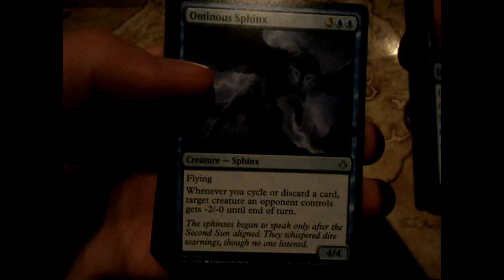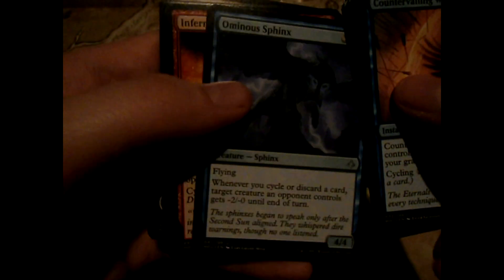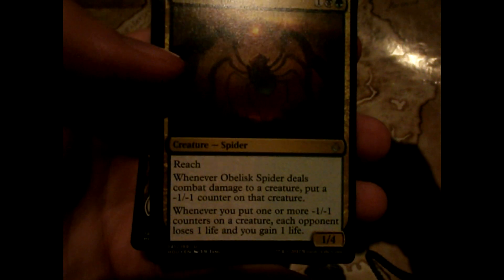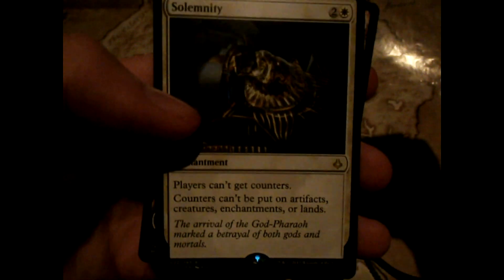Ominous Sphinx - flying, whenever you cycle or discard a card, target creature gets minus two. Inferno Jet - six damage to target opponent. And then we've got Obelisk Spider - reach, whenever a creature gets a counter put on it, I put one counter on that creature. And our rare - Solemnity! Solemnity: players can't get counters, counters can't be put on artifacts, creatures, or lands. Nice fancy planeswalker art, and we've got a nice token creature.